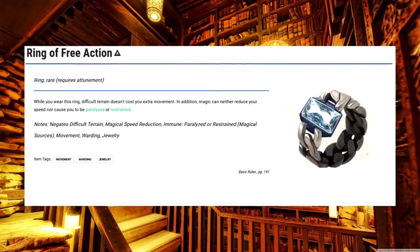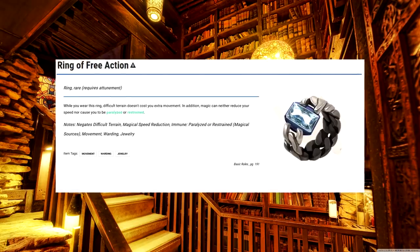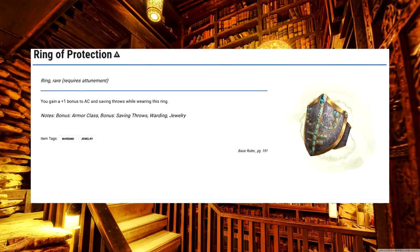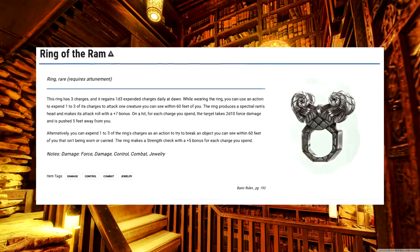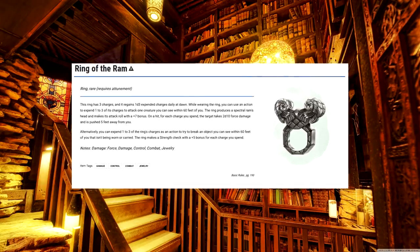Ring of Free Action. No, this doesn't give you an additional action — as cool as that would be — but it does mean that nothing can stop you from taking your actions, so it's not that bad. Ring of Protection. If you gear up with all the AC bonus infusions, you'll break the game — it's just a matter of dedicating that many infusion slots. Ring of the Ram. One of the few directly damaging items on the list, you can use this to replace all of the lukewarm damage options that the artificer normally gets.